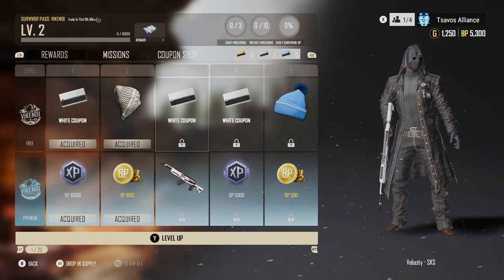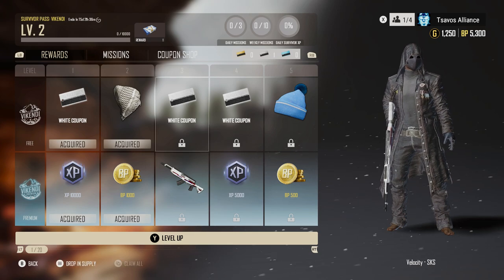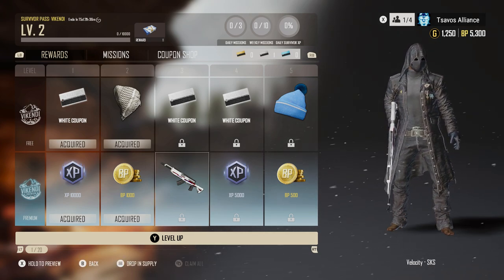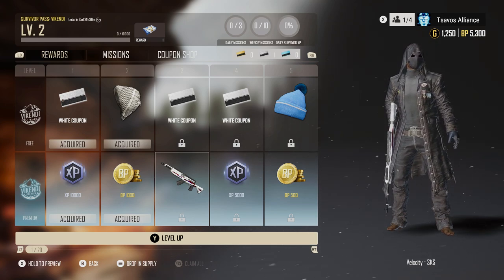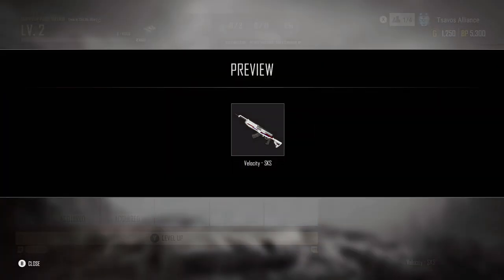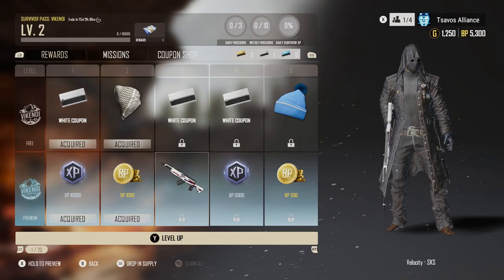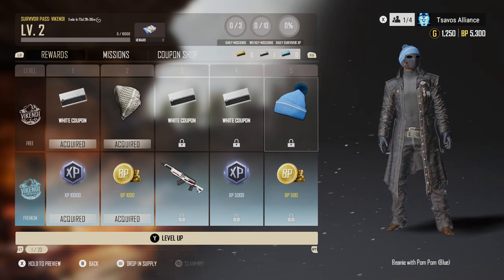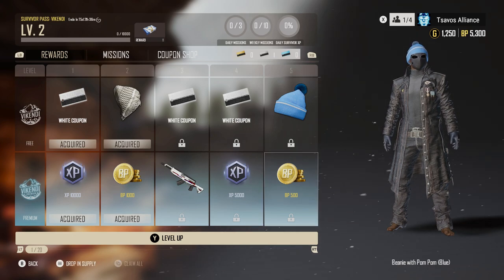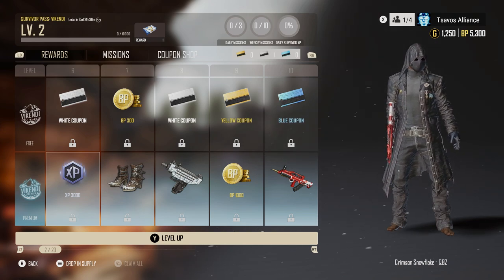So this is with the premium pass. Up on the top here, these are all for the free pass. There are two different parts to the Vikendi Pass deal — the free and then the premium that I just paid ten dollars for. Let's check out this gun here — hold X to preview. It's the SKS. Tier 4 is 5,000 XP, tier 5 looks like you're gonna get a hat, 500 BP.